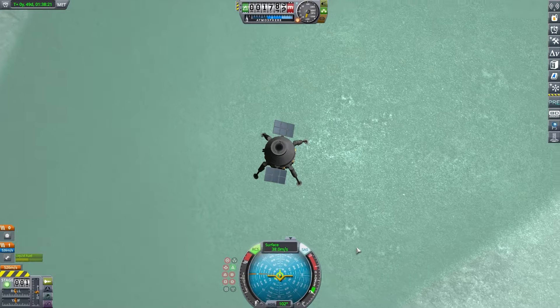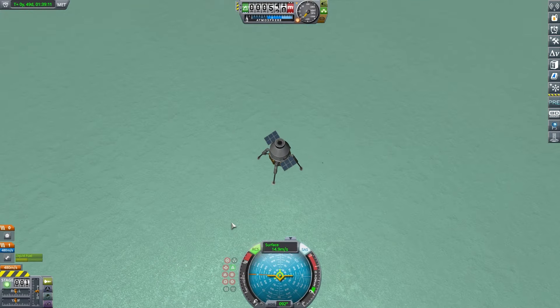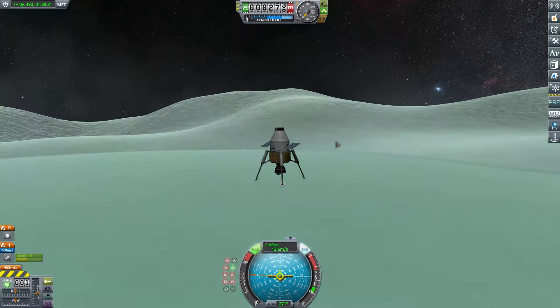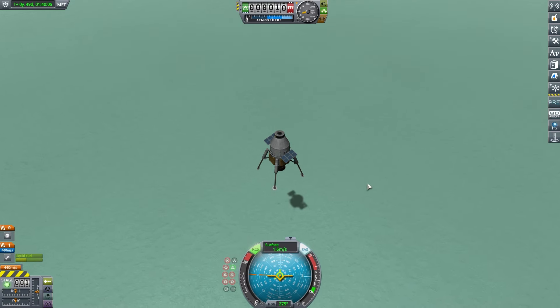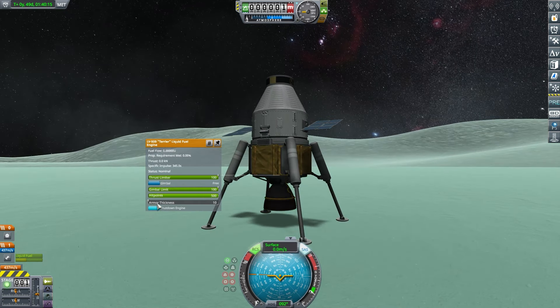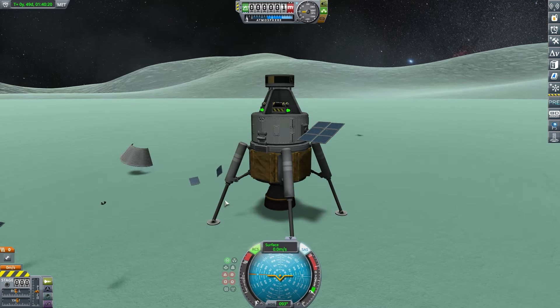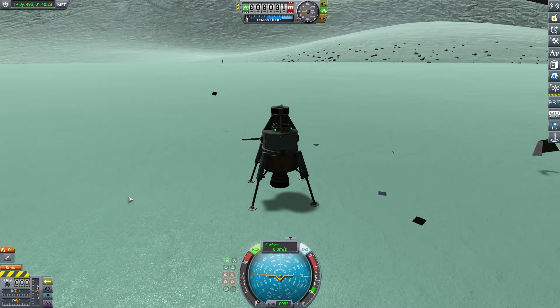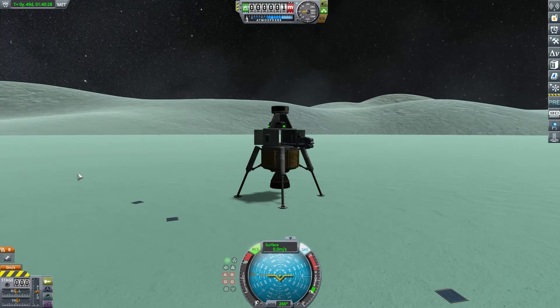Here we managed to land on one of the flats, which is pretty cool. And here you're going to see one of the biggest mistakes I made during the designing of this mission — that little fairing at the top. I push stage and it catapults and destroys one of the solar panels. So that did not work out as intended.